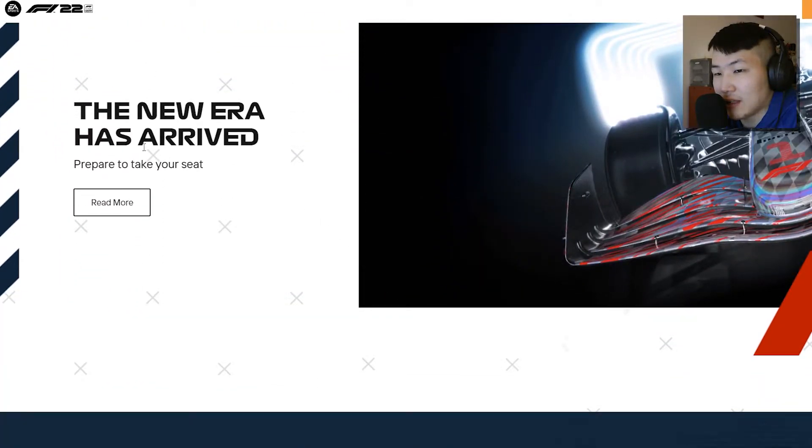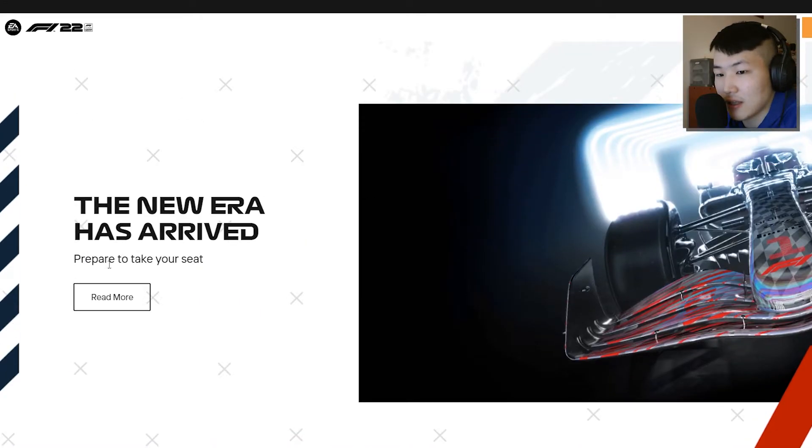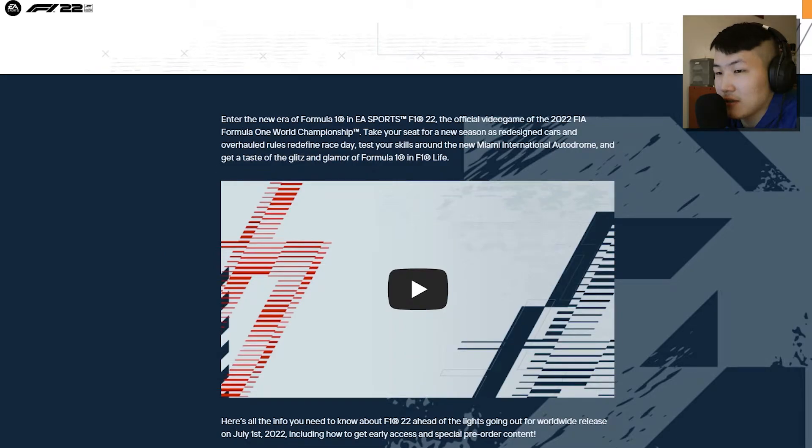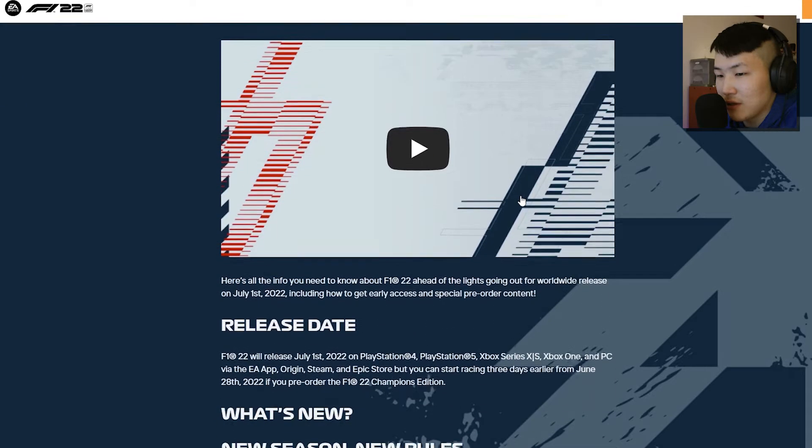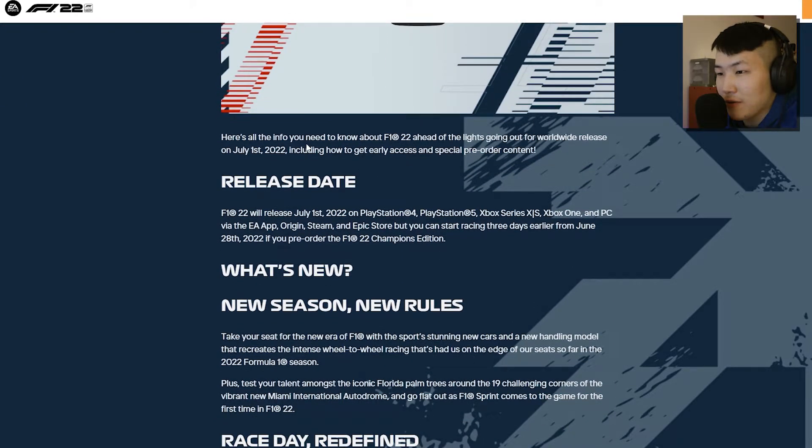The new era has arrived. Prepare to take your seat. F1 Life seems to be a new aspect of the game. The release date is July 1st, available on PS4, PS5, Xbox Series S and X, Xbox One, PC via the EA App, Origin, Steam, and Epic Store. Three days earlier if you pre-order the Champions Edition.